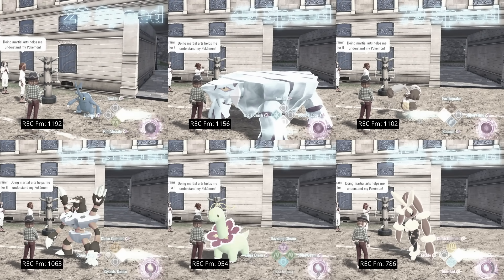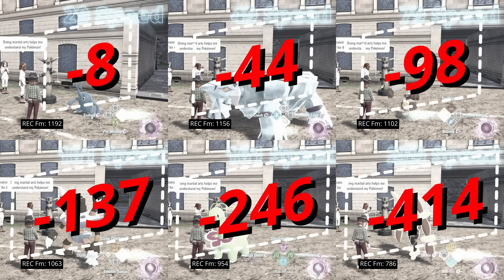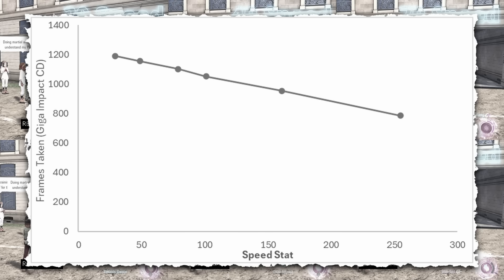The true effects of speed were much easier to see with Giga Impact because there was just more cooldown to be reduced. Lopunny, the fastest Pokemon, had a much shorter Giga Impact cooldown - it reduced Giga Impact's cooldown by 414 frames, about seven seconds or a third of Giga Impact's total cooldown time. Whereas Heracross only reduced it by a mere eight cooldown frames. Mapping these on a graph with speed stat on the x-axis and cooldown frames on the y-axis, we have a clear linear relationship - as speed goes up, cooldown frames go down. I was thinking maybe there'd be some kind of diminishing returns, but no, it's a true linear relationship.